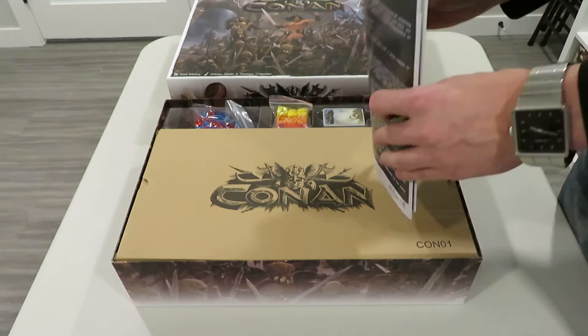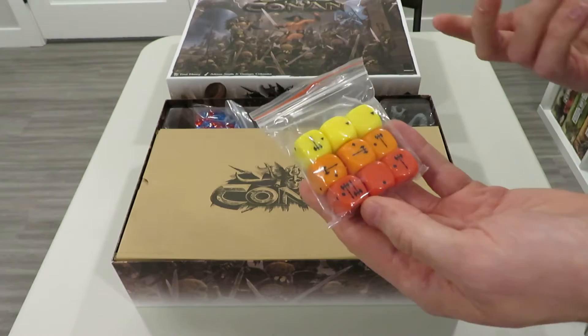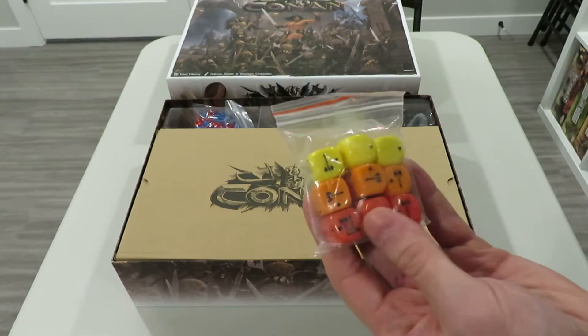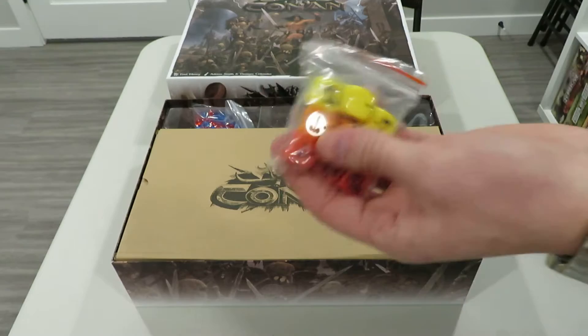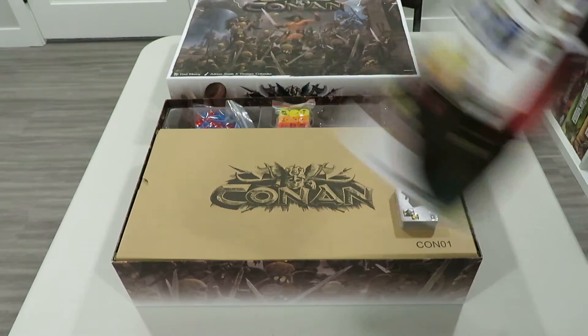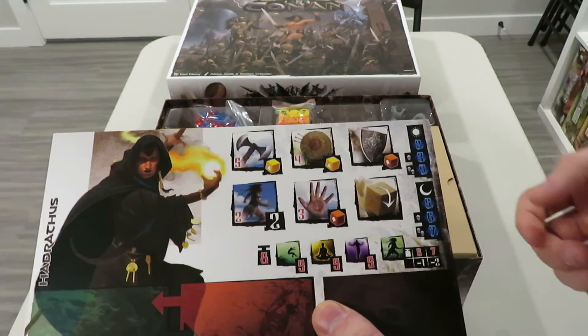Next you get dice. The yellow is the weakest and typically used for armor. Orange is mid-range with a better chance of success. Red is your best — used for the strongest weapons and strongest retaliation. The player boards tell you which dice to roll. For the magic user, an attack uses yellow dice, a ranged move uses yellow dice, and defense uses what looks like an orange dice.